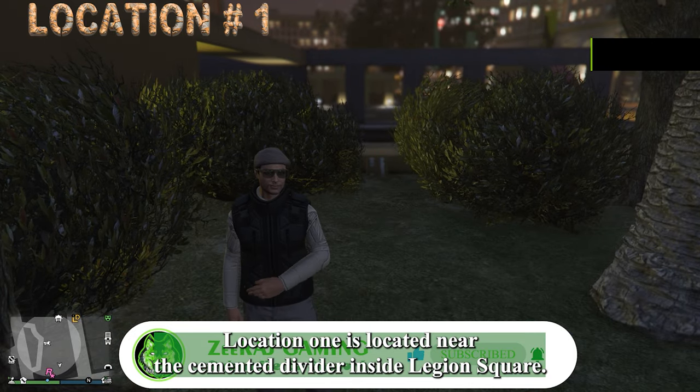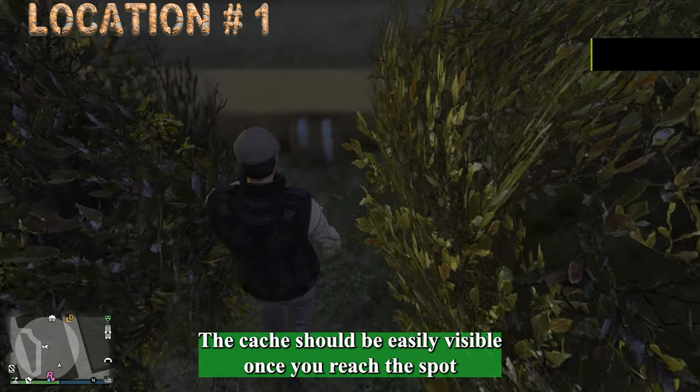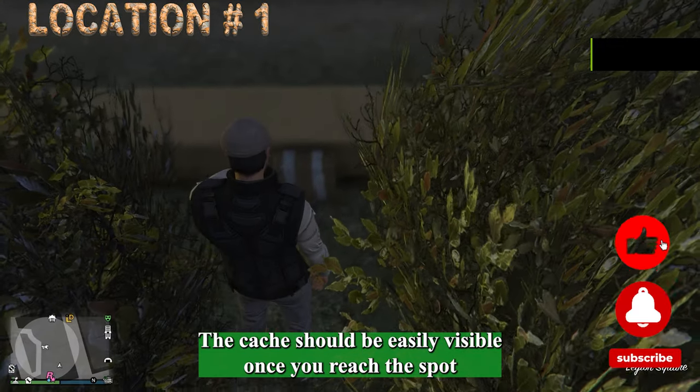Location 1 is located near the cemented divider inside Legion Square. Look for it near the Rockstar logo on the map. The cache should be easily visible once you reach the spot.